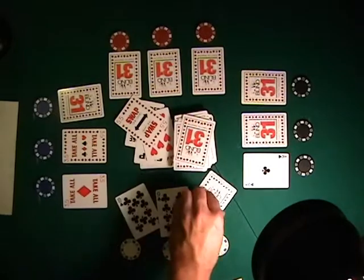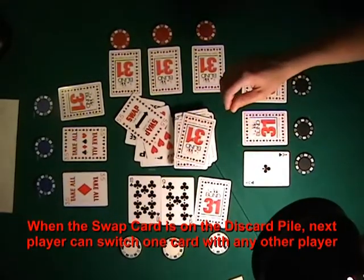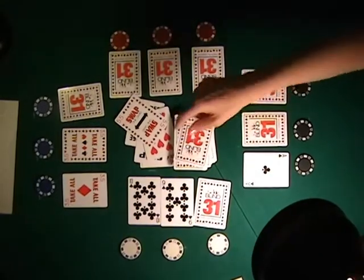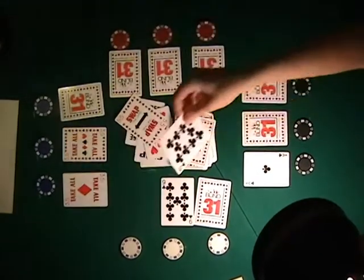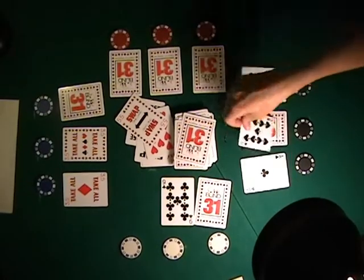The swap card has been played. This allows the player whose turn it is to switch any one of their cards with any card from any other player. She takes the ten of clubs, giving her a current score of 21.